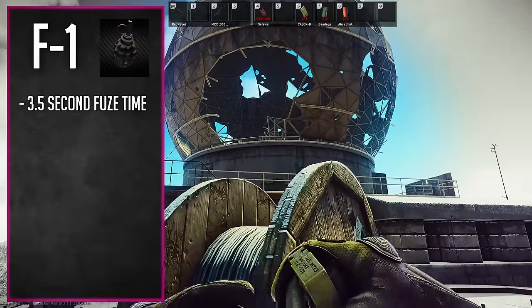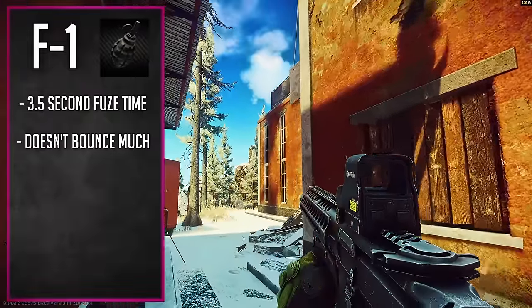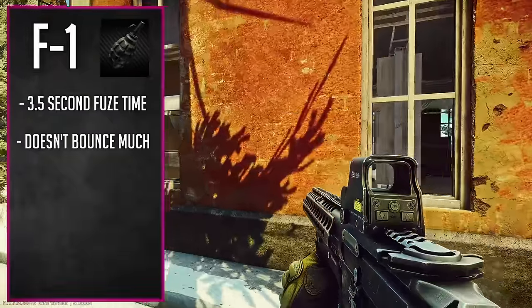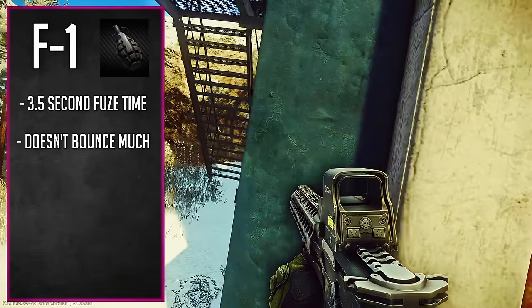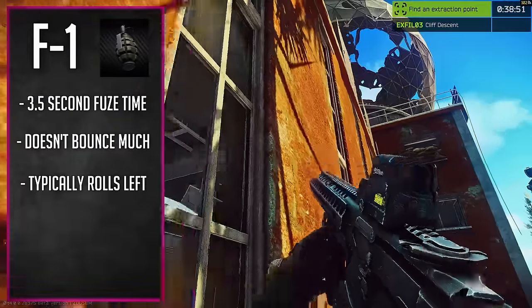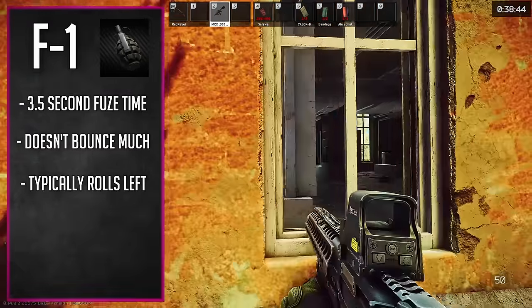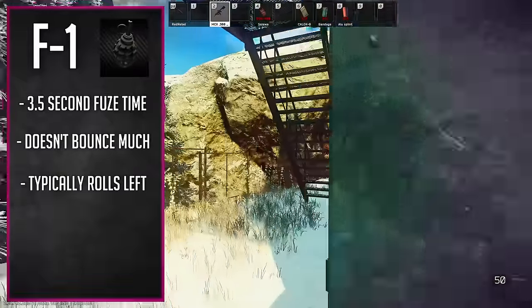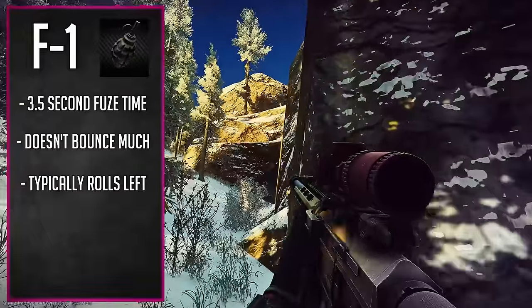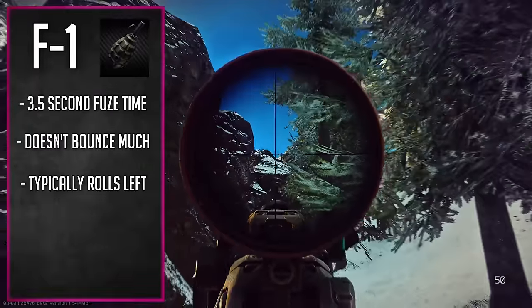When it comes to the F1's bounce properties — if it hits a wall, it basically drops straight down to the ground. These do not bounce very much, so if you try to bank it off a wall to get around a corner, it's just going to drop straight down. You want to get these on target by utilizing its roll pattern. The F1 grenade has a left-hand roll — throw it in a straight line, it hits the ground and arcs and rolls to the left, about a 90-degree turn, eventually spinning in circles like a parabola. Use this to get it behind cover. If the enemy is on the left-hand side, it's a great time to use an F1.